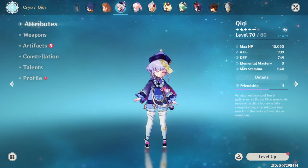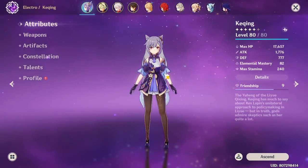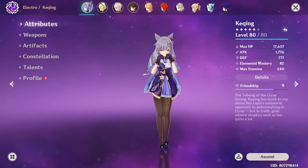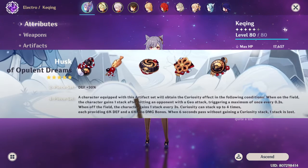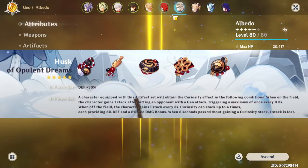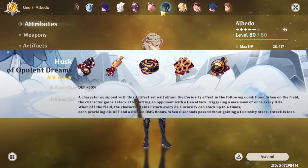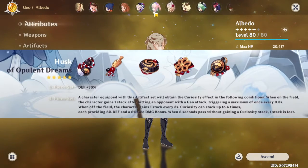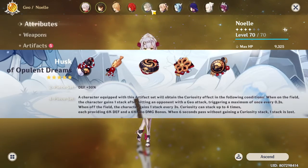As for the next artifact, this is obviously for the upcoming Geo characters — Itto and Gorou. The name of this artifact set is Husk of Opulent Dreams. So the 2-piece set gives defense plus 30%, and Albedo can definitely use that. Other characters that scale with defense, like Noelle, can also benefit from the 2-piece.